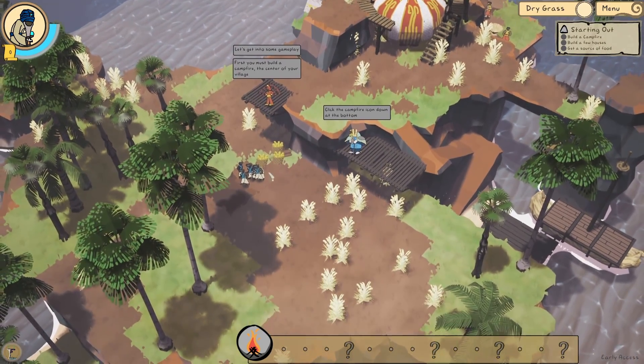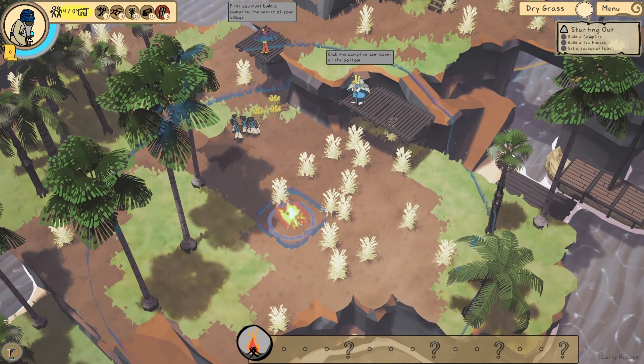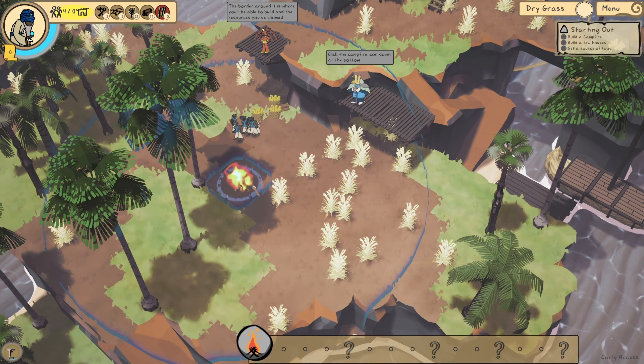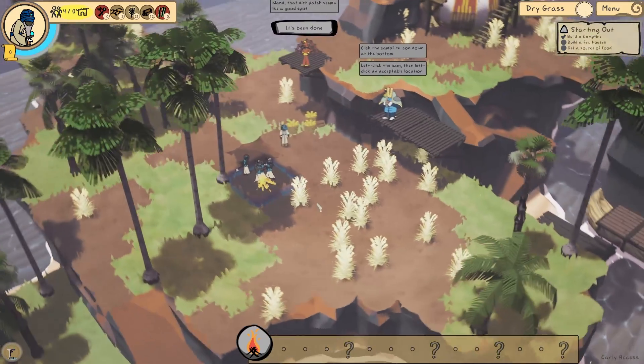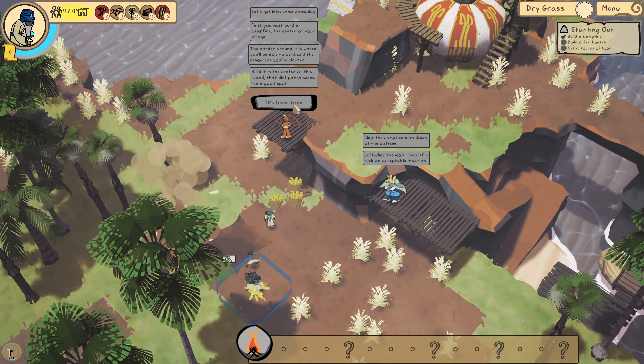First, you must build a campfire at the centre of your village - there's a campfire item at the bottom. I think we'll build it here. The border around it is where you'll be able to build and claim resources. Let's pop it there - they're automatically going to go off and collect resources. That's pretty cool. Build it in the centre of the island - that dirt patch seems like a good spot.